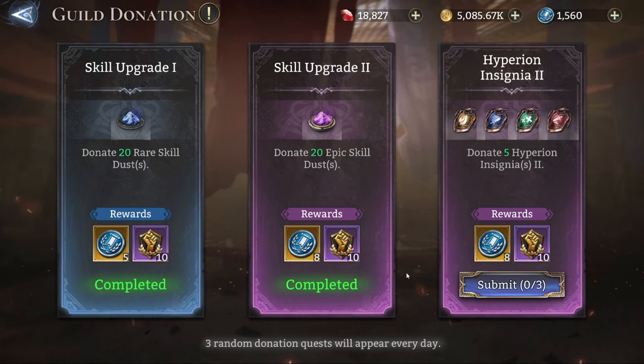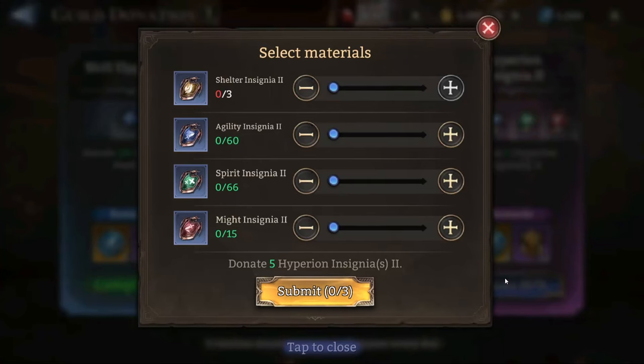But this Hyperion insignia quest has not been completed because I think it's a very bad thing to do. I think it's a bait quest that can set you back at least one day, and if you keep doing it every time you receive it, it can even set you back two, three, or four days in your account progression.